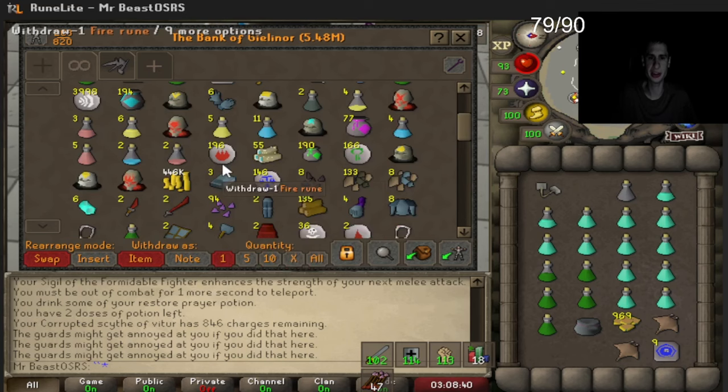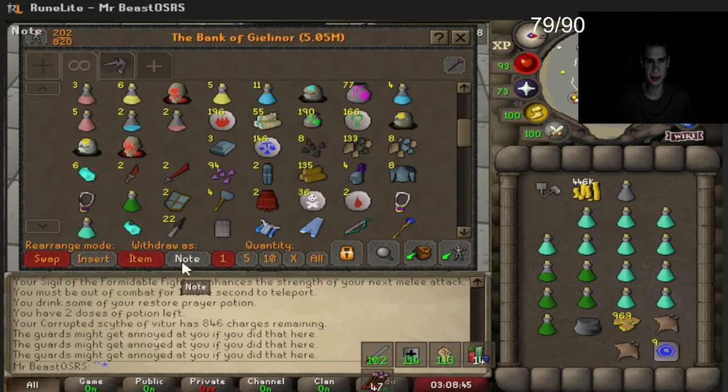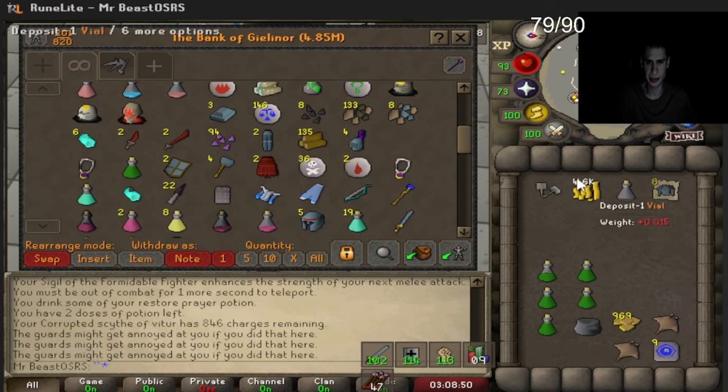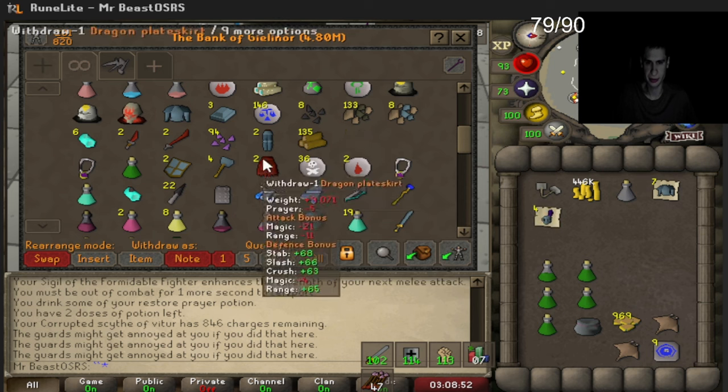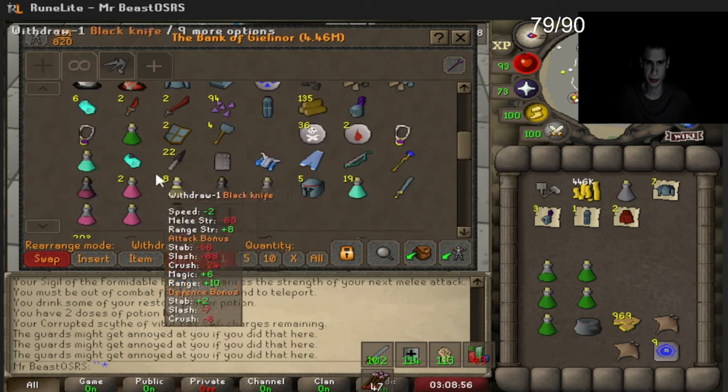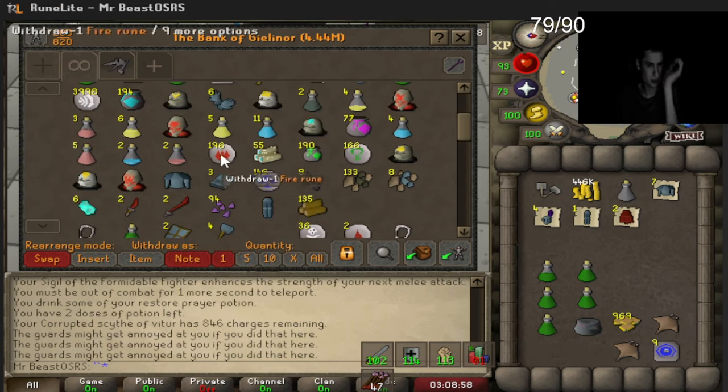I do plan on staying here a little longer so I'm going to buy some more charges. We have a bunch of loot saved up so we'll be selling this in the GE, except one rune set — we need at least one rune set for the armors. This should be enough for a bunch more blood runes.